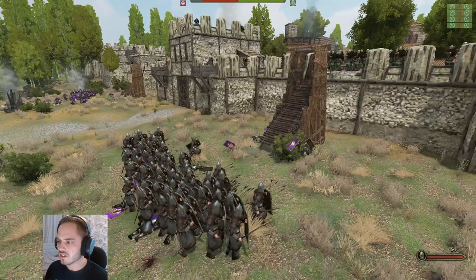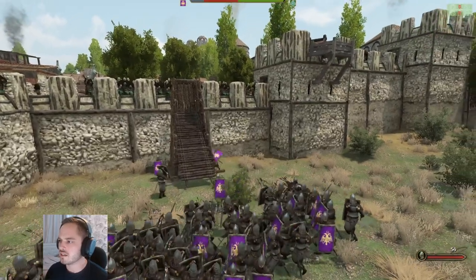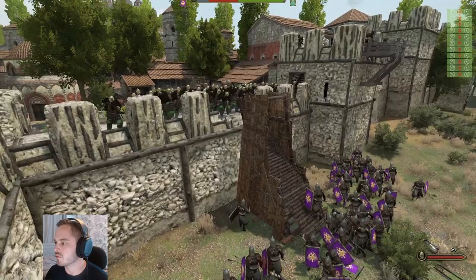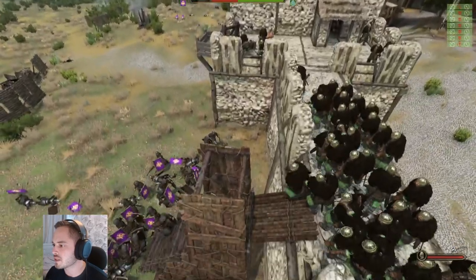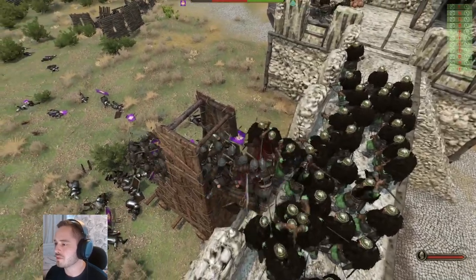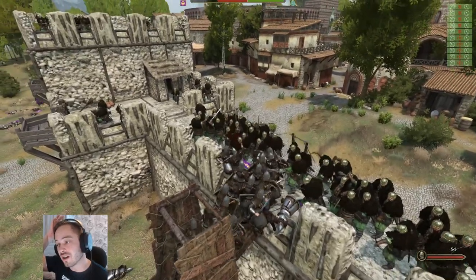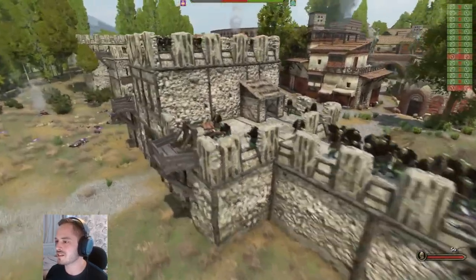I haven't seen any catapults firing for quite some time — I think they've been destroyed. I don't think there are any more fire onagers left from the attacking side. But they've managed to get both siege towers to the castle, which is a good sign. We'll see how these legionaries actually do when it comes to sieging against these Battanian Fian Champions. I've done a few of these battles already and these Fian Champions are flipping ridiculous — that two-handed sword is so goddamn powerful, and their two-handed skill is like 200 to 240.